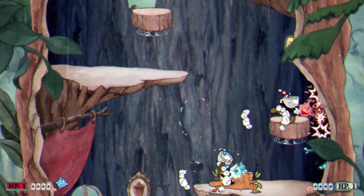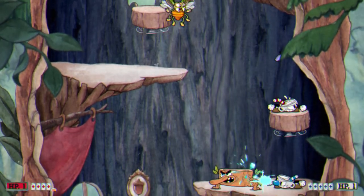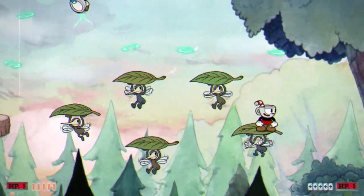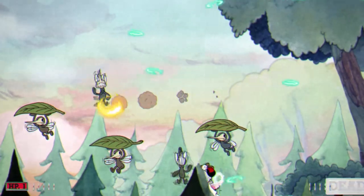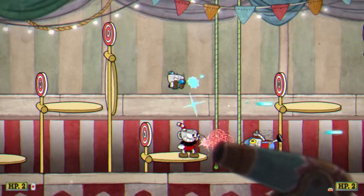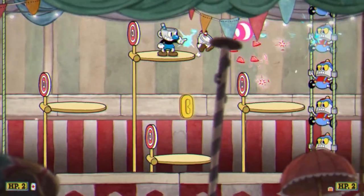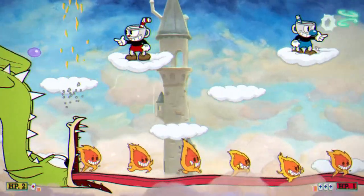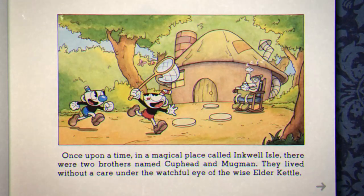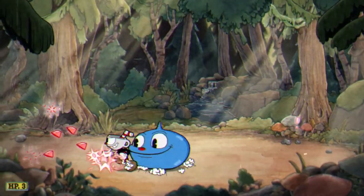I will argue that the run-and-gun levels are worse in multiplayer. You can't be killed by the camera like in Contra, but the camera does become a nuisance if the players drift too far apart. During my playthrough with a friend, one enemy didn't show up because of the weird camera position, and we both died to a random attack from off-screen. Because of the increased health, enemies in these levels feel like damage sponges and aren't as satisfying to quickly dispose of. These negatives are annoying, but I wouldn't let them deter you from playing through Cuphead in multiplayer — they're not a deal breaker by any means.